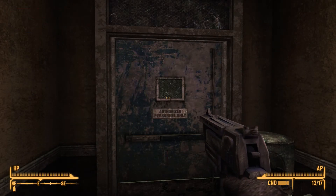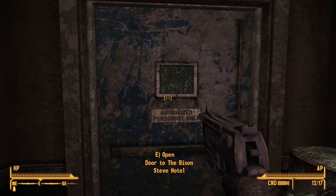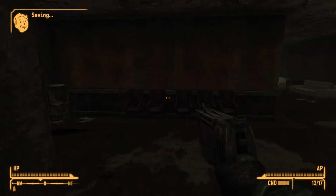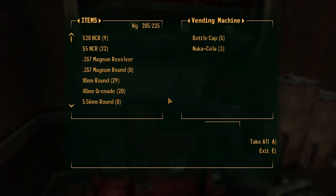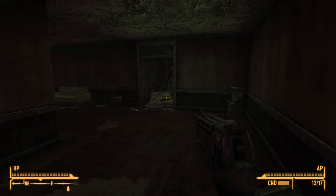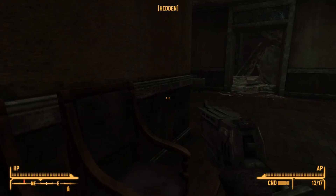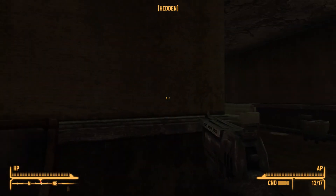Hello friends, before we go ahead and speak with the deputy, we're gonna do a little bit more exploring — because why not. Door to the Bison Steve Hotel. We're gonna clear out this whole building here if we have to. This is why I didn't want to speak to him just yet.